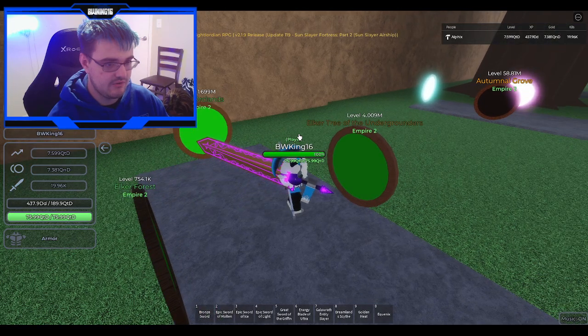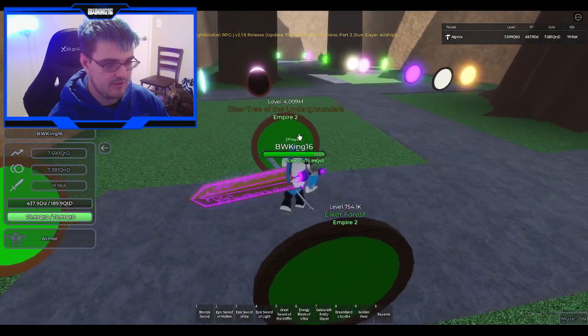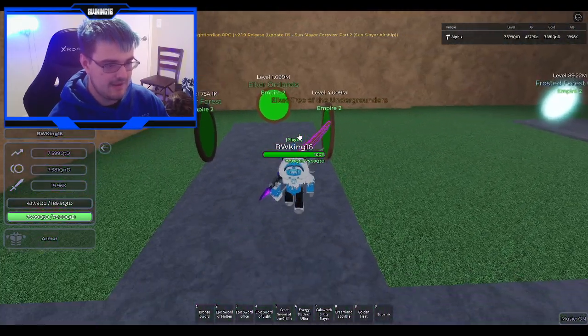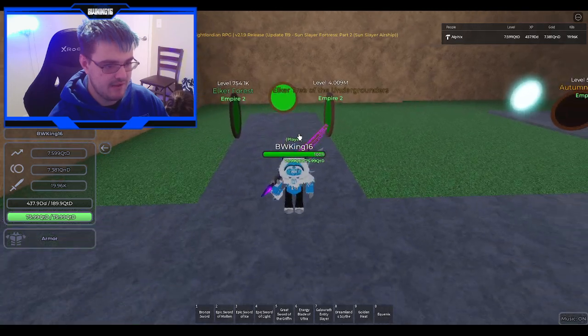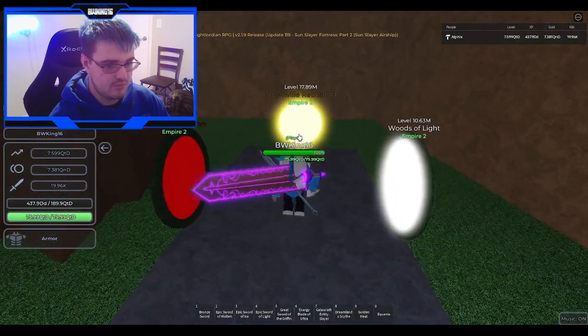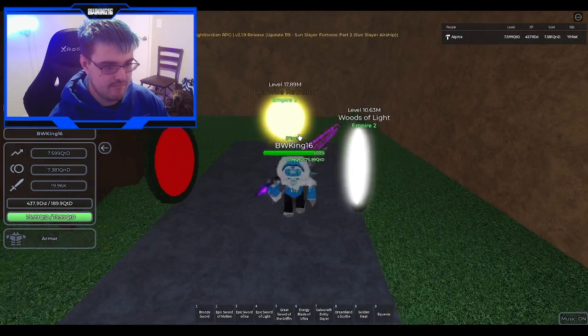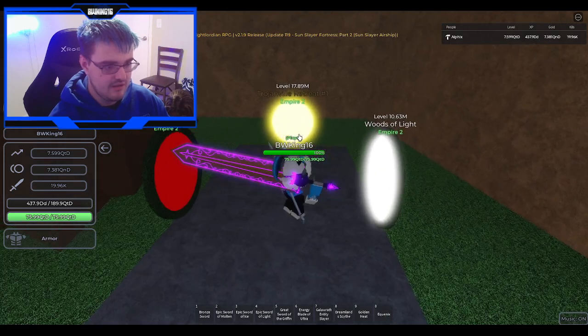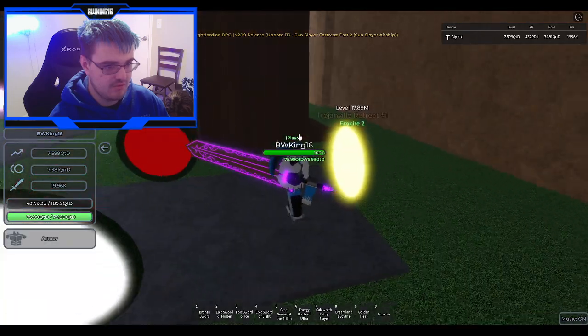Elker Tree of the Undergrounders doesn't have much of a boss, but the Mega Boss Elephant does spawn there. He basically spawns behind the large tree — that's the only tree there. Moving on to Woods of Light: Woods of Light doesn't have many secrets, but there is one secret to reveal — tree number one.